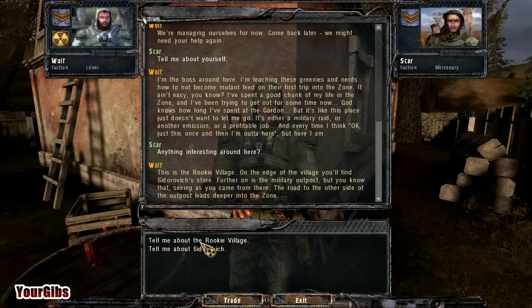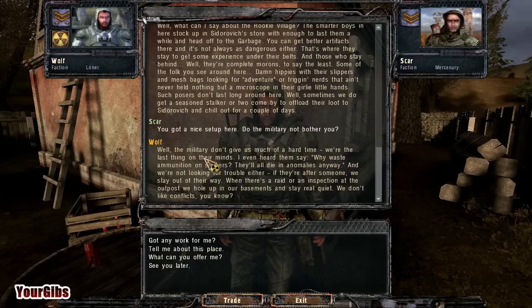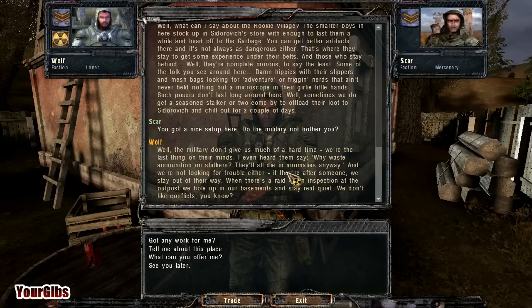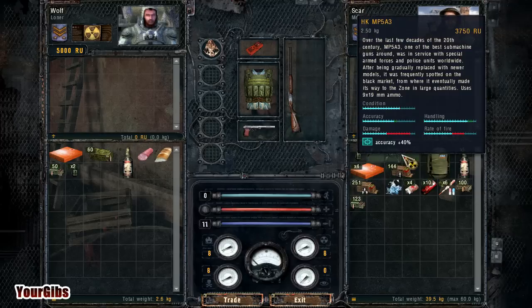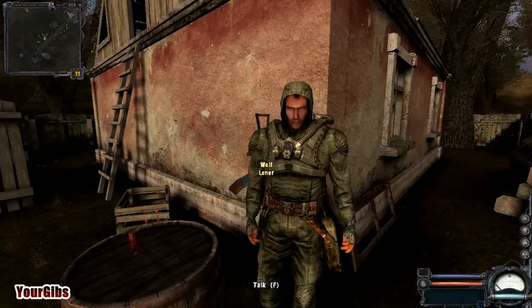Anything interesting? Tell me about the rookie village. The military don't give us much of their time. We're the last thing on their minds. I even heard them say, why waste ammunition on the stalkers? They'll all die in the anomalies anyways. What kind of trade items you got, buddy? I got a bunch of 9x19s, 9x18s. I have still no ammo for this sucker. Oh, see, that takes 9x19s — I have a hundred of them. Thanks for the trade.